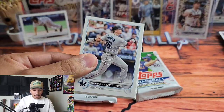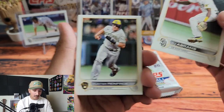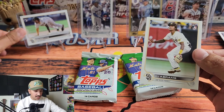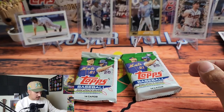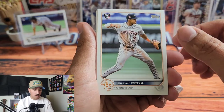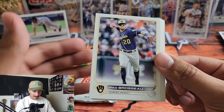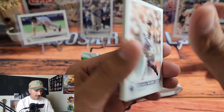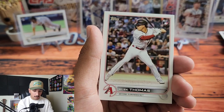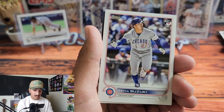I'll be doing another opening of this to get a bigger sample size. Here's the CJ Abrams base next to his short print — will throw up the odds for pulling that. Hunter Renfroe, Jeremy Peña — there we go! Going to sleeve and top load him at the end for the recap. Jeremy Peña, one of the top rookies — this is just insane. Cooper Hummel, Alec Thomas Rookie, Will Smith, Nick Castellanos — turning out to be an absolute force.